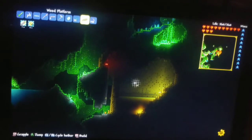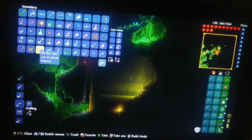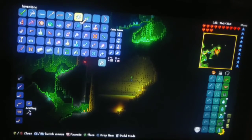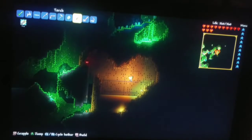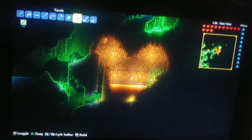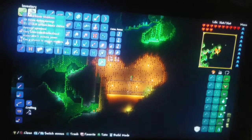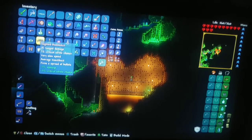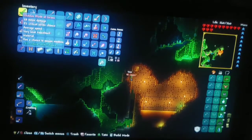Now the queen bee is kind of easy, but when you kill it there's a rare chance it could be all worth it — and in fact it could be worth it. Because the queen bee is a hard boss. Well, not really hard. He is kind of tricky because he flies around, kind of like the Eye of Cthulhu but he charges around. Okay, we're at full health. I think we can do this. Wish me luck. This is probably a bad idea because I only have like 16 defense.